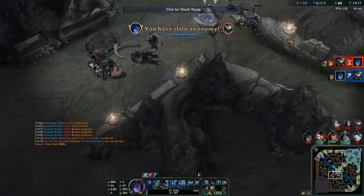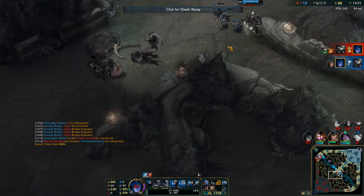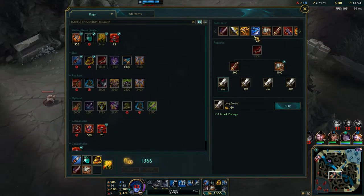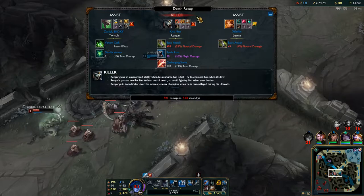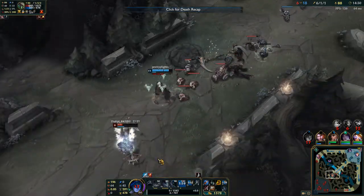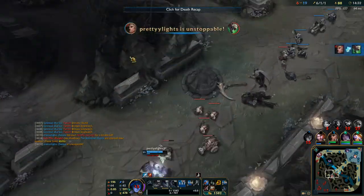I was really trying to finish that Twitch off before he flashed over the wall, and then I was trying to ult Leona to get away from the Rengar, but I just kind of messed that up a little bit. Sorry guys, but you know what? It's okay, I can die once, right? We're all human.